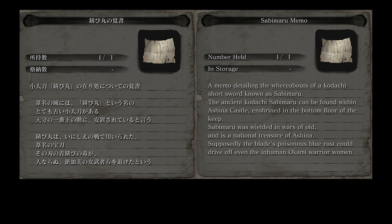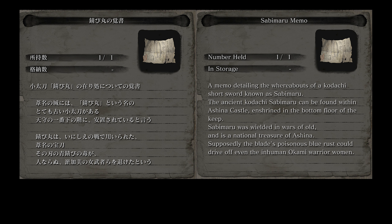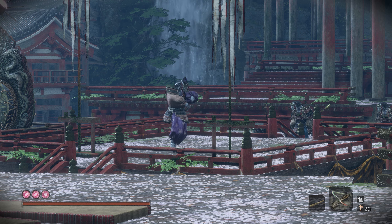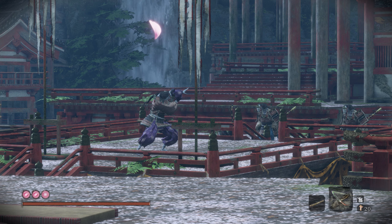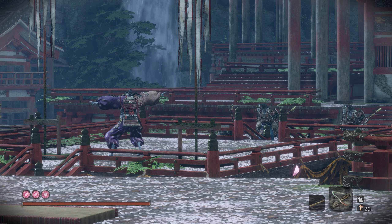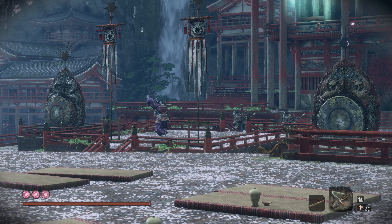Before you find Sabimaru in Ashina castle, you have a chance to learn about it by purchasing the Sabimaru Memo from Fujioka the Infobroker. In Sabimaru, sabi means rust and maru is a typical suffix for the names of swords. The localization says Kodachi short sword, which I thought was redundant since Kodachi already indicates that it is a short sword — though Kodachi swords and their appearance don't constitute common knowledge, so the localization probably chose to specify.